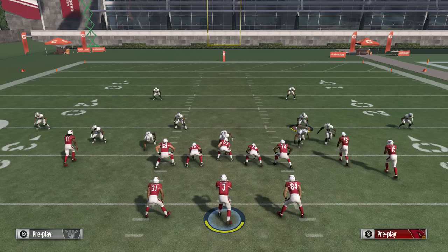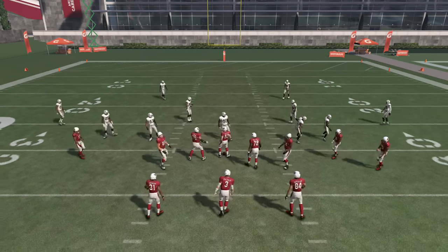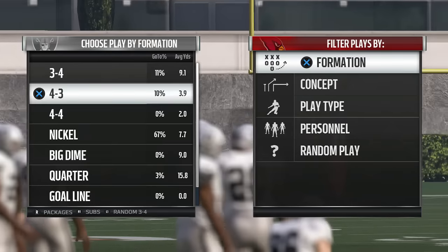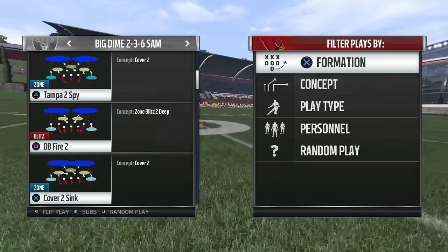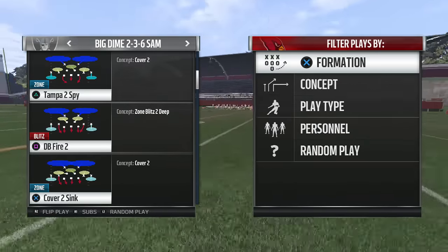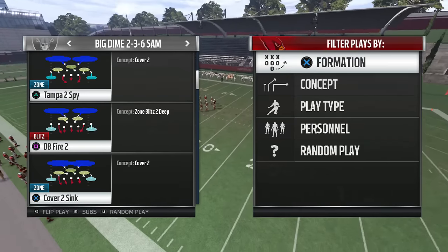What's up, it's your boy Shocker 3D from Elsinore. Today I'm gonna show you a blitz scheme out of the Big Nickel 2-3-6 Sam. Now this year you gotta have a scheme — you gotta have a run stopper, you gotta have a play that's gonna send the blitz and play max coverage at the same time, depending on what your opponent is doing.